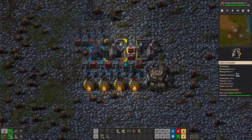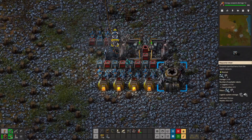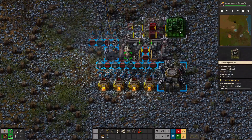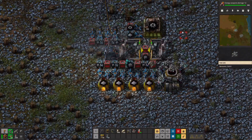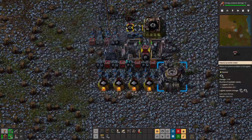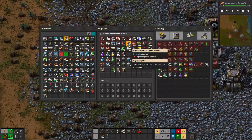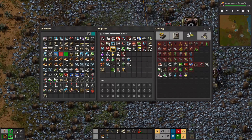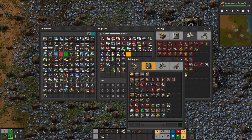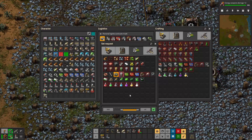I hope this short video was educational enough for you to know what's going on with logistics bots and how to effectively use them. As you can see, we are now using this assembling machine to make gear wheels and put the gear wheels into a chest. If you want those gear wheels, and you have logistics enabled, you'll have the screen that pops up here. All you have to do is go to one of these slots and say, I would like gear wheels — I would like 300 of them.